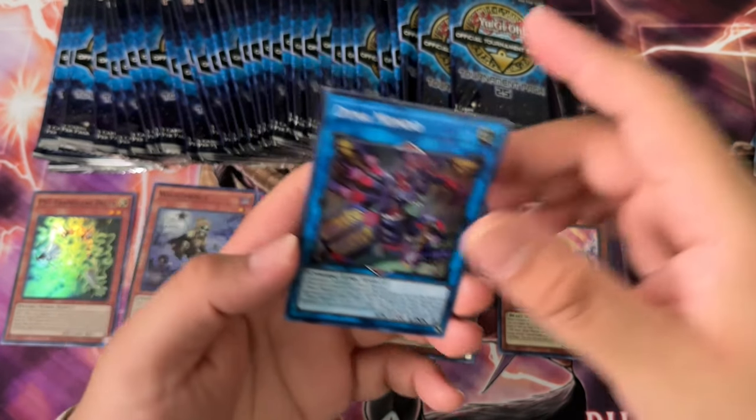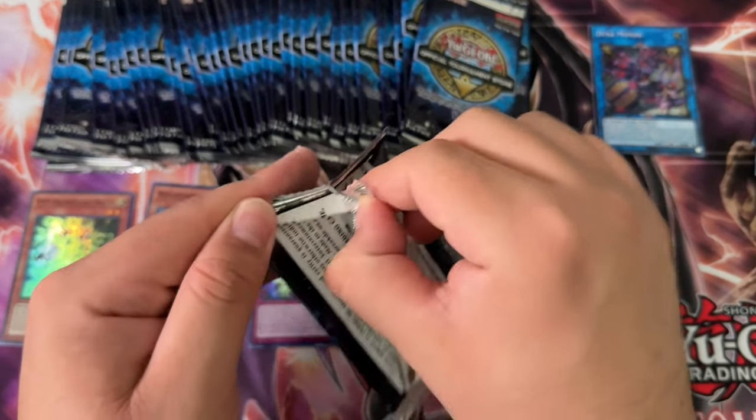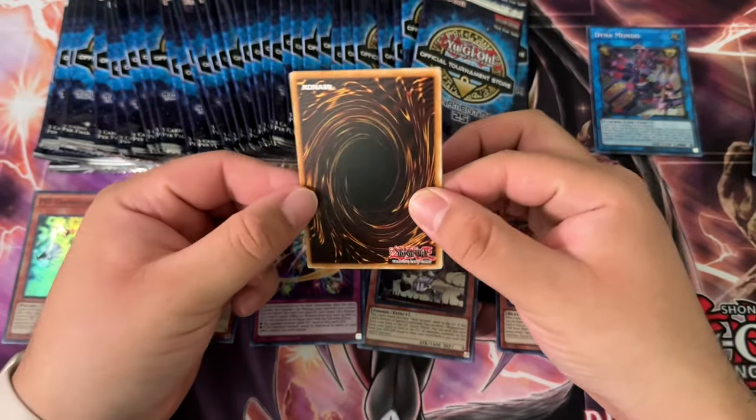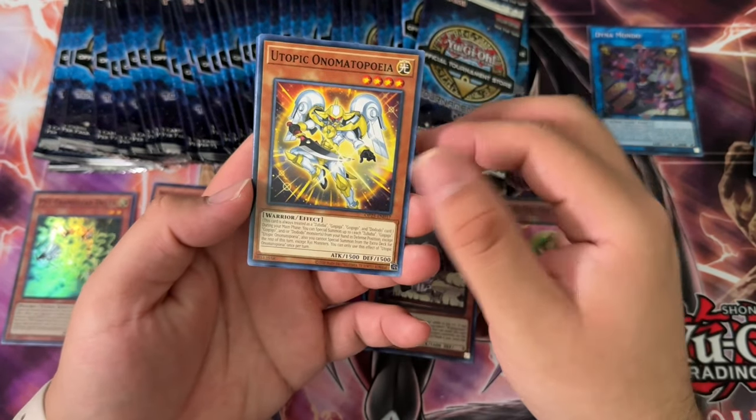Anyway, Dinomondo — a perfect example would actually be Yubel. They should have included an ulti Yubel in here for sure.